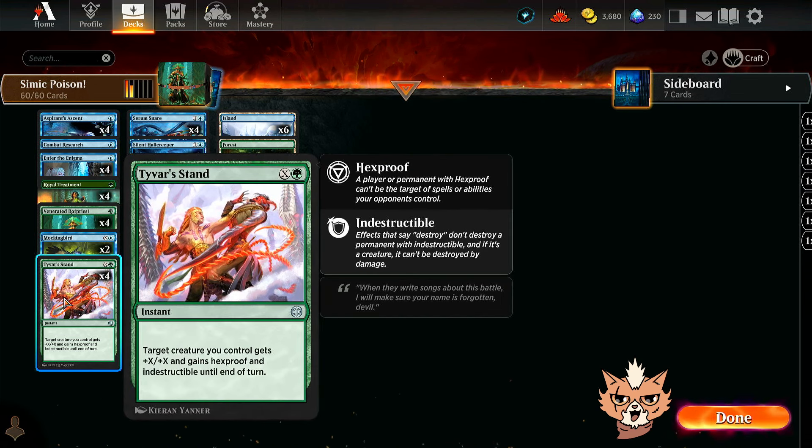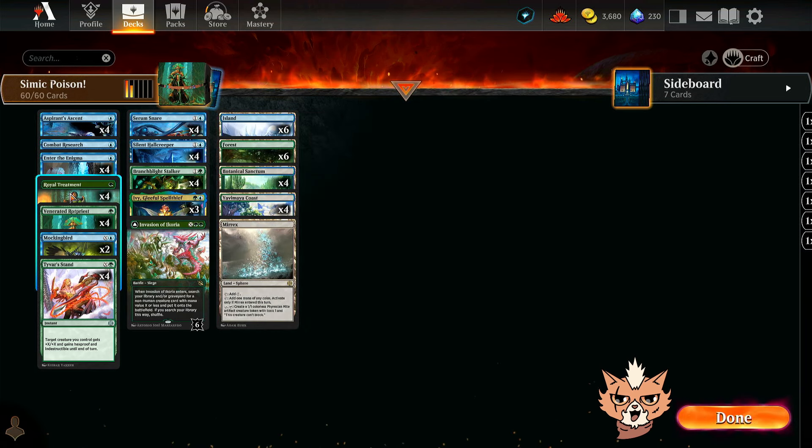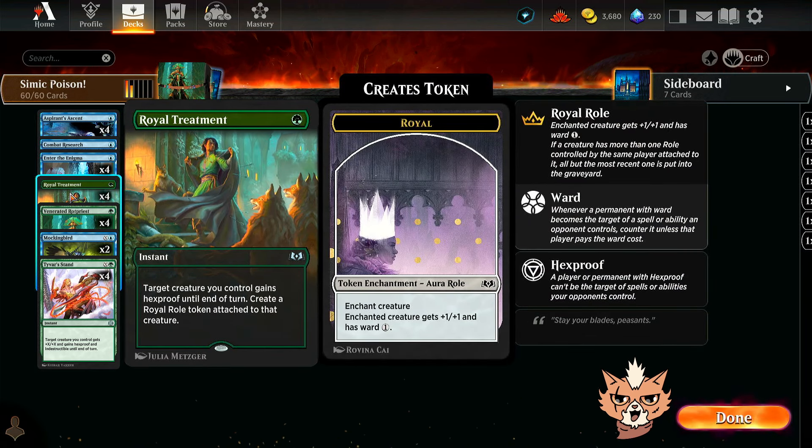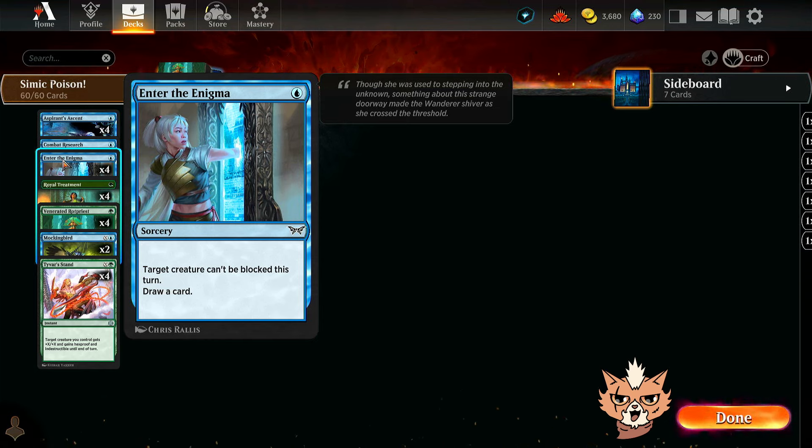For cards that target our creatures and work well with Rot Priest, we've got all four Tyvar's Stand — hexproof and indestructible is really handy, and that +X/+X can come in handy too, especially when copying it onto Ivy. We also have all four Royal Treatments for more protection, and Enter the Enigma: a one mana sorcery that makes a target creature unable to be blocked this turn and draws a card, so it replaces itself.